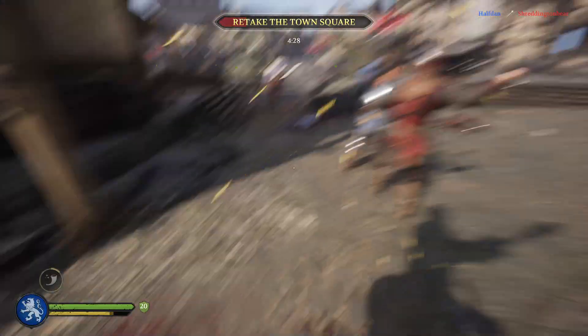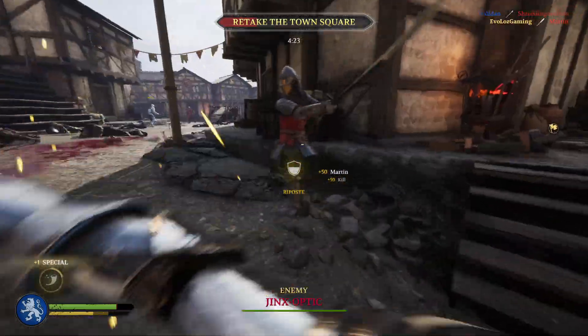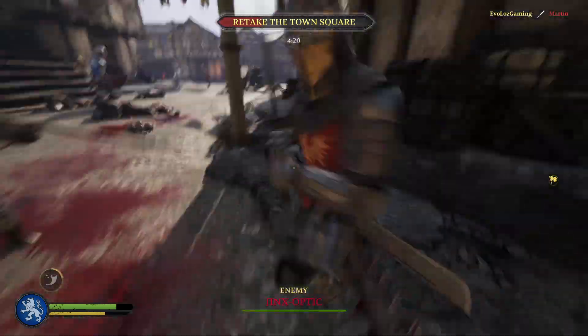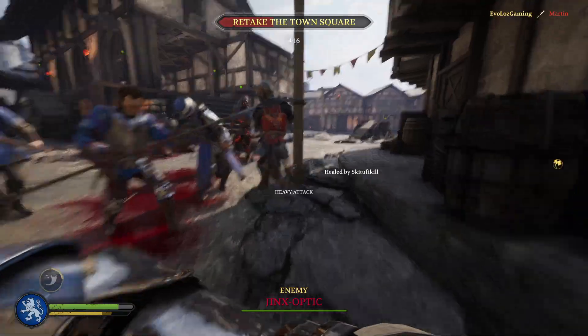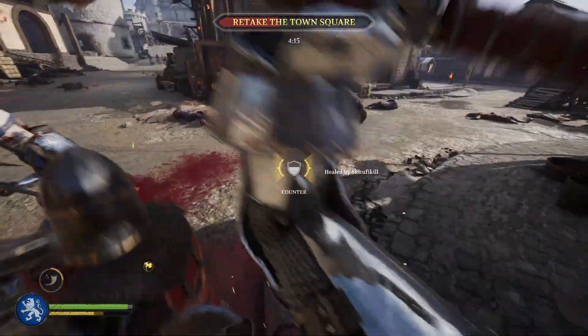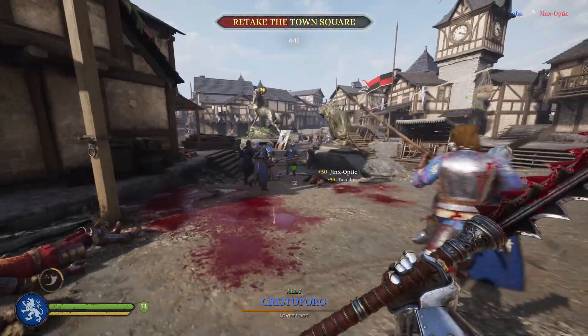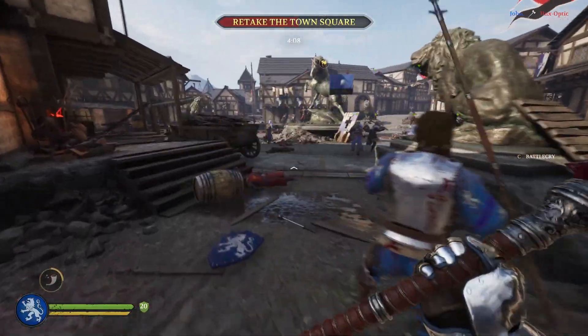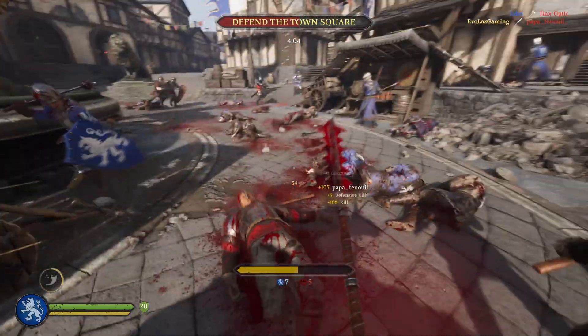A few mini tips: if you swing, attack, and miss, you can't immediately go into a recovery block — there is a delay. So be careful about randomly swinging near enemies if you're not confident you'll land the hit, as it does expose you. On the flip side, if an enemy swings and misses you, you can sometimes follow up and land a hit before they can recover from that swing and get back into a blocking stance.